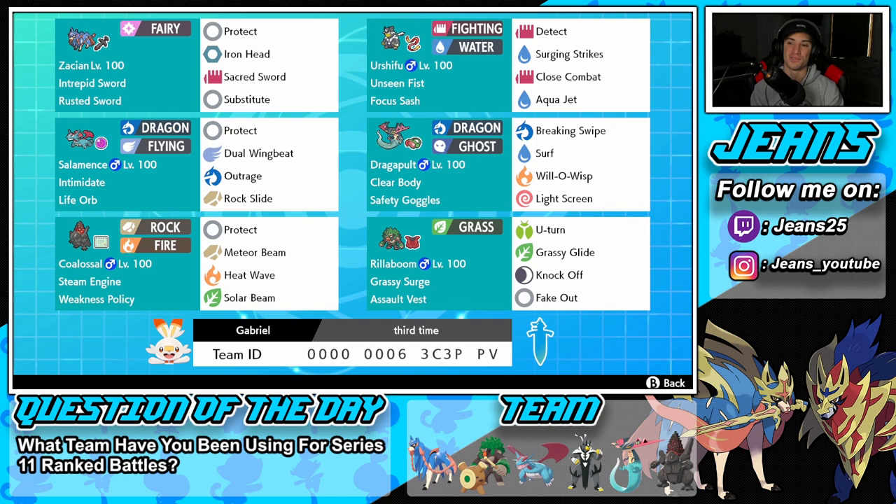Speaking of Dragon Pulse, we'll get right into him right below Urshifu. He's got Breaking Swipe for attack drops and stab damage, Surf to proc the policy and Steam Engine, Whirlpool to burn physical attackers, and Light Screen to help soak up special attack shots. He also has Clear Body ability and Safety Goggles as its item.